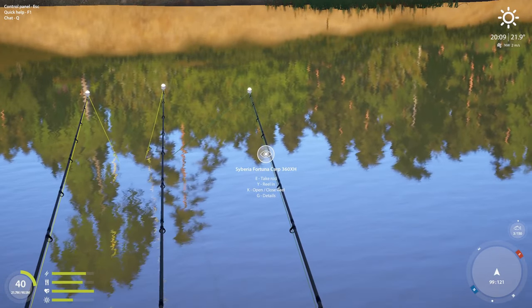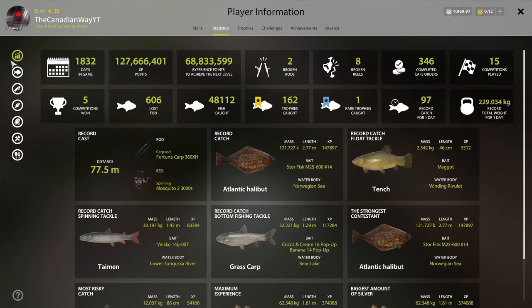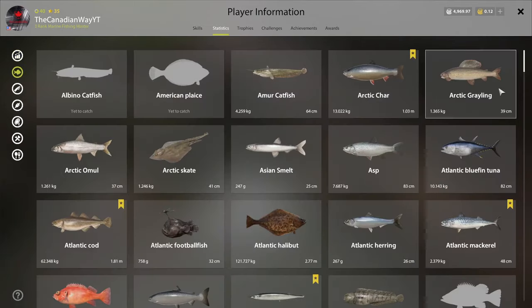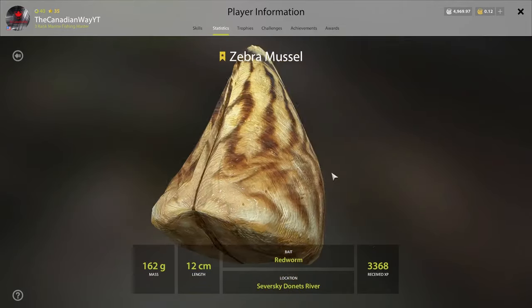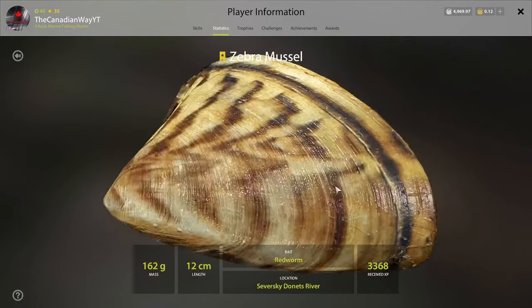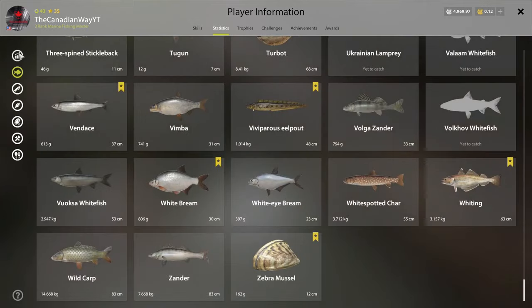Also on top of everything — this is the Donuts River spot from my last video — this is where I caught my zebra mussel. I was not expecting it, but I did get a trophy zebra mussel at the Sversky Donuts River spot. If you want to check that one out, you can watch my previous video. Pretty nice zebra mussel right there.